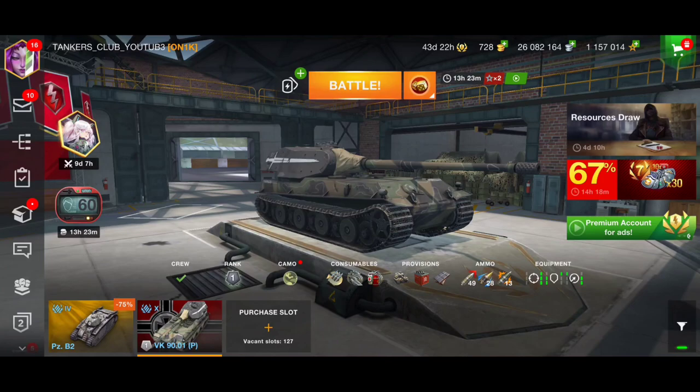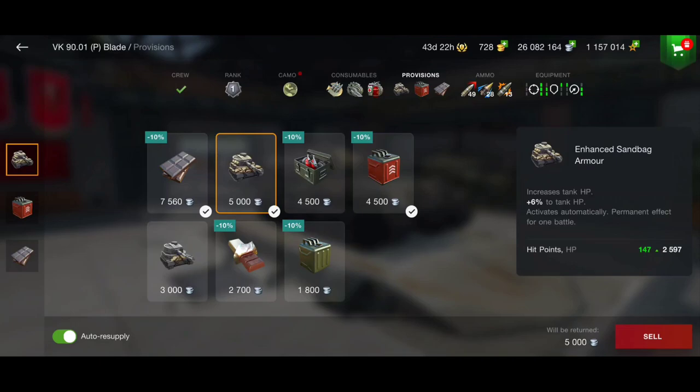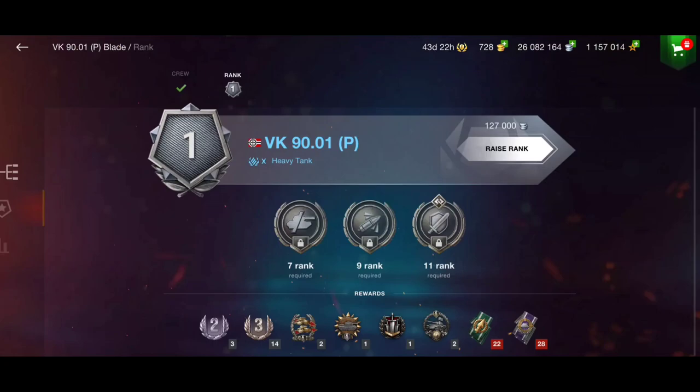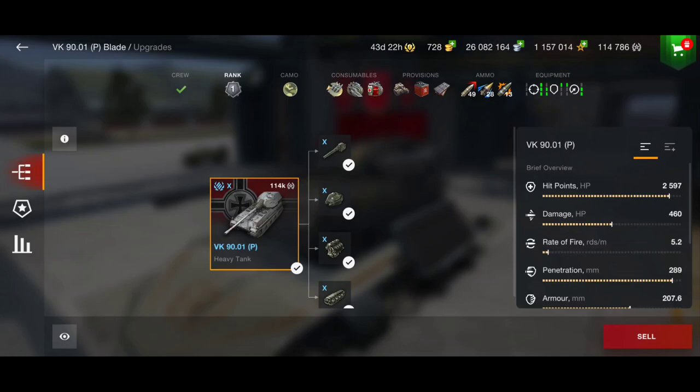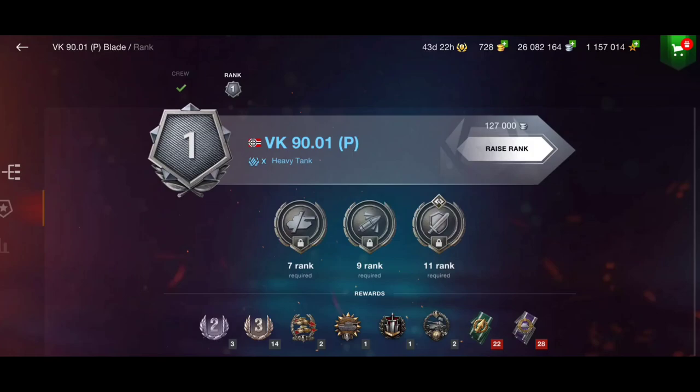For provisions, I'm going for chocolate, improved fuel, and enhanced sandbag armor to have more hit points. With this legendary camouflage the tank will be called VK 9001 Blade. Looking at the stats, this tank has nearly 2,600 hit points. We have good alpha damage — 460 damage per shot.